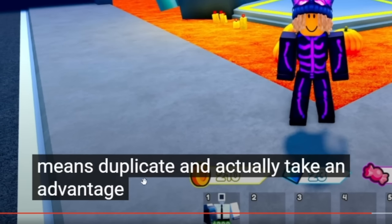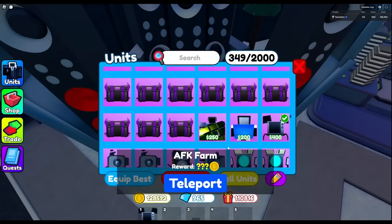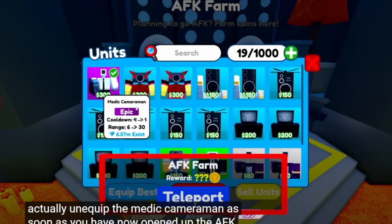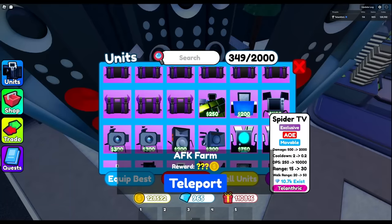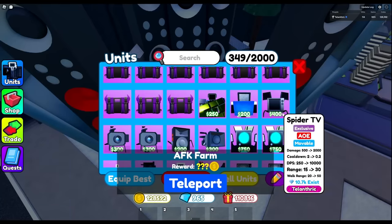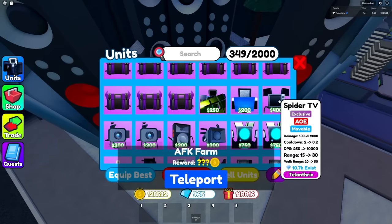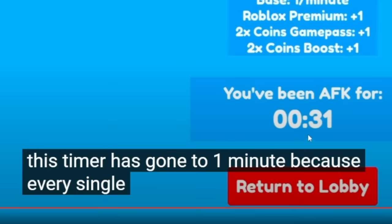Now we gotta go over to the AFK farm. The new UI system glitches out with the unit section that I had equipped and it multiplies your units and duplicates it. He's saying I gotta make sure I can see the units behind the AFK farm UI. So let's open this up, and after I open the AFK farm I gotta unequip the Spider TV, then equip it really fast and then teleport. Get ready, I'm about to duplicate my Spider TV - three, two, one - I skipped it, teleporting instantly.